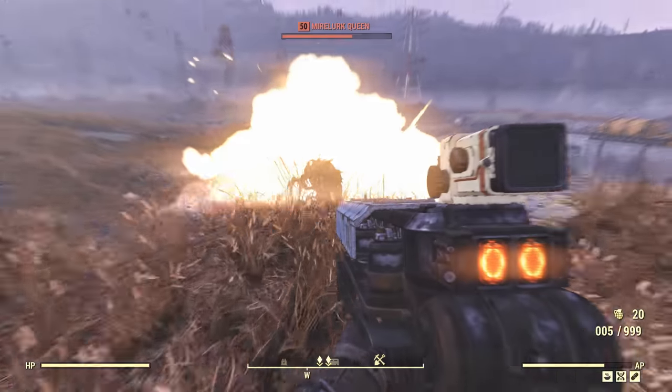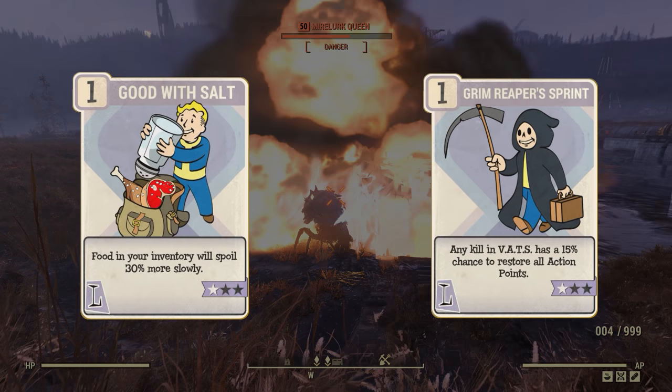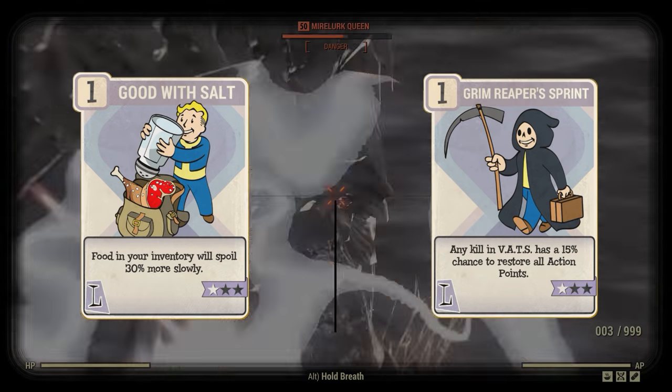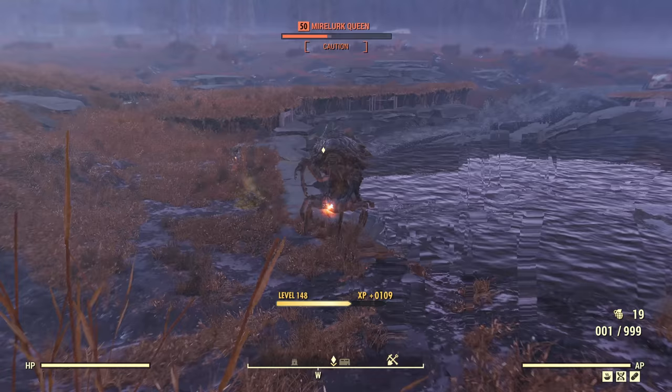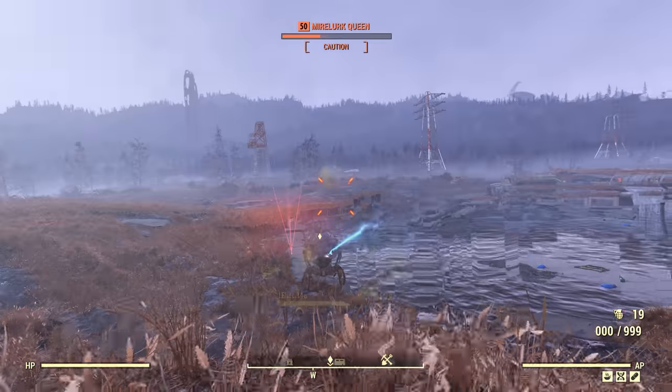Finally we have Luck, where I've included Good With Salt and Grim Reaper's Sprint. Good With Salt reduces how quickly food spoils, and it's a perk I've grown to love. The effects are simple and straightforward, but help to ensure you've got plenty of food available whenever you're out and about.